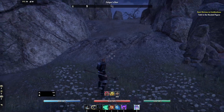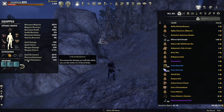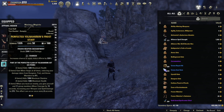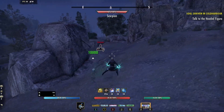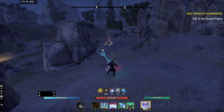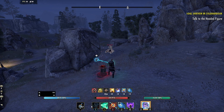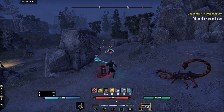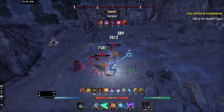We're going to use Frost Reach on this scorpion. The way to consistently apply Minor Brittle immediately is having a Charged frost staff with a frost damage enchant on it - that's going to 100% apply the Minor Brittle effect. I'm going to immediately go in, hit it with Frost Clench, then lay down Winter's Revenge, Blockade, and hit Pulsar.